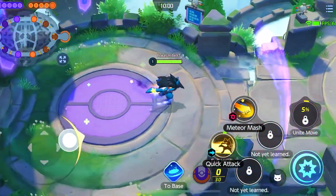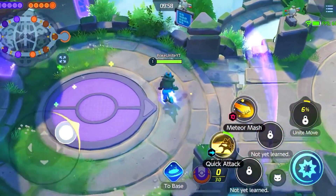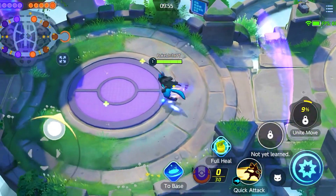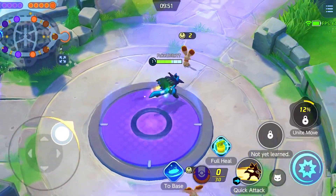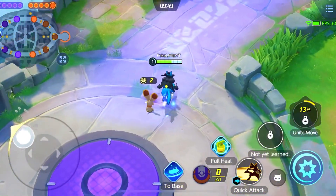Now let's talk about the stack. First of all, you have to choose between mobility and damage. You don't want to just stand still — you need to engage and build your stacks.